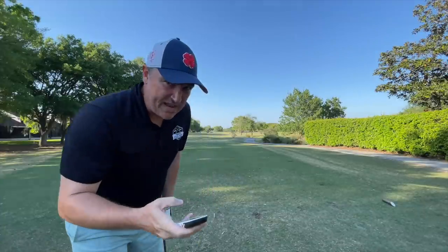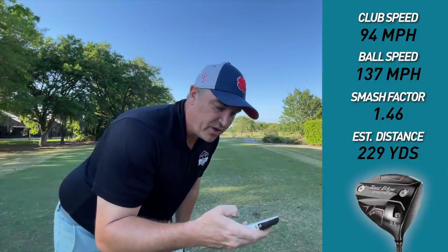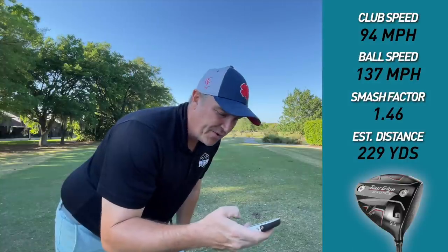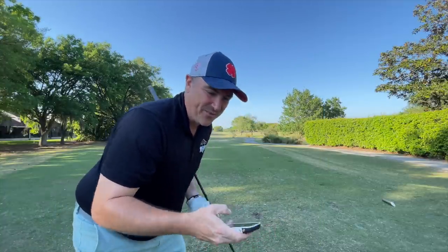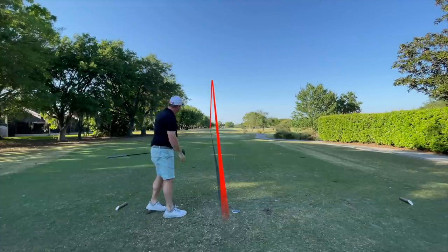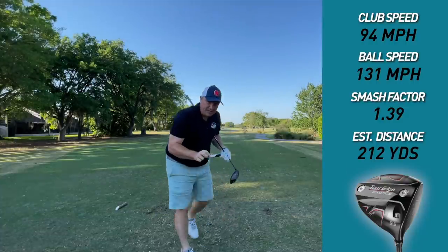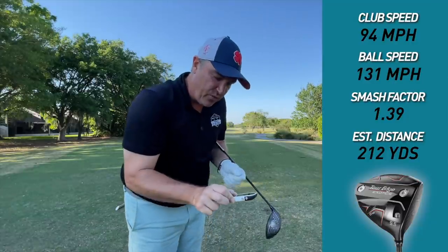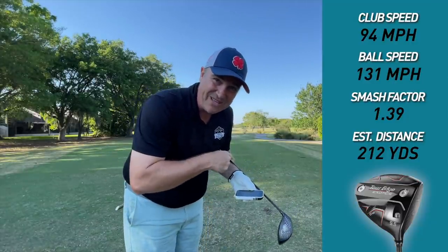That'll be a good apples to apples with the first Launchpad 2 we hit. Clubhead speed 94, ball speed 137, smash factor 1.46, estimated carry and roll 229. Better trajectory up the left hand side as well. Second shot: clubhead speed 94, ball speed 131, smash 1.39, estimated carry and roll 212. Let's go find out where these things are.